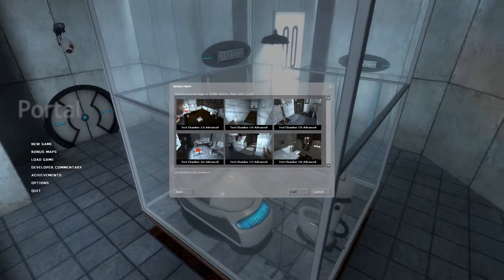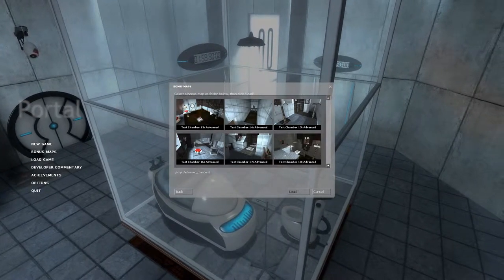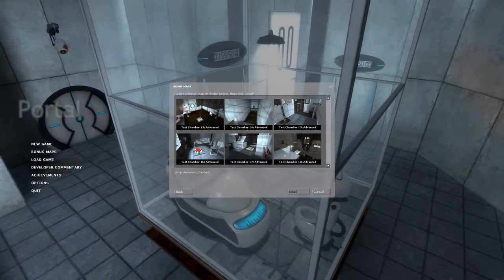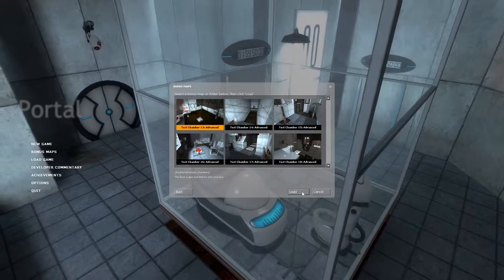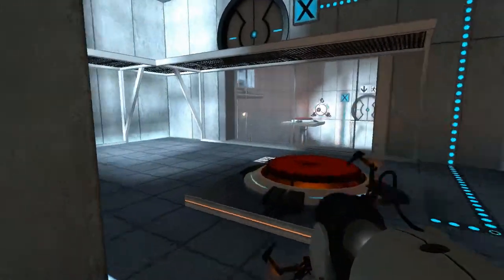Well, hello, welcome back everybody! My name is Claus and this is some more Portal. As you know, we've beaten the game, so we're gonna take on some of these advanced bonus maps. There's also a challenge section, but I'm gonna start with the advanced first. Let's go do that — we'll start with test chamber 13 and see what kind of damage we can do.